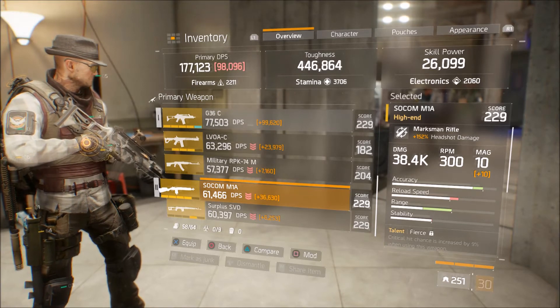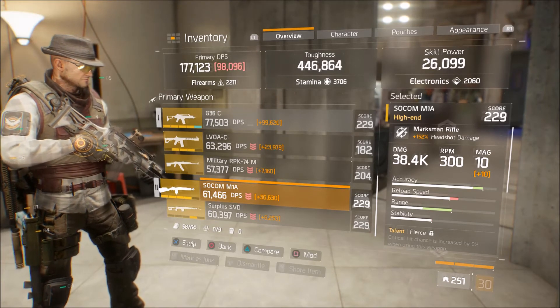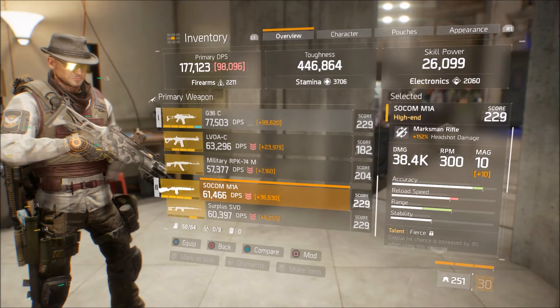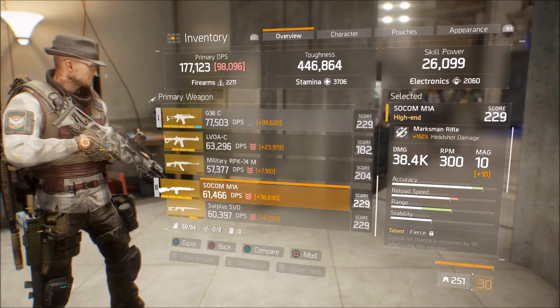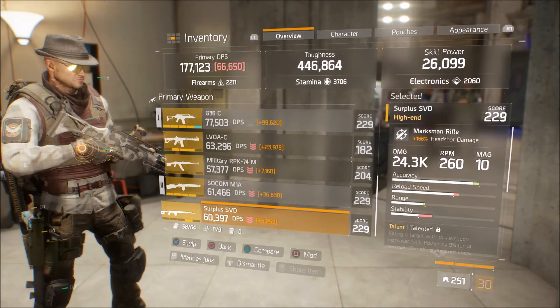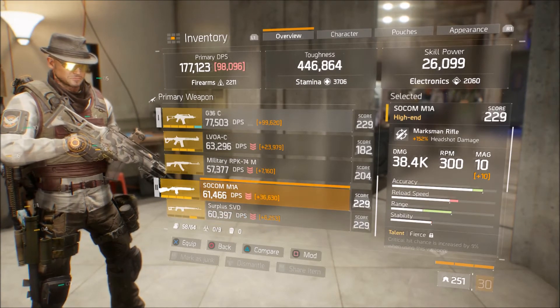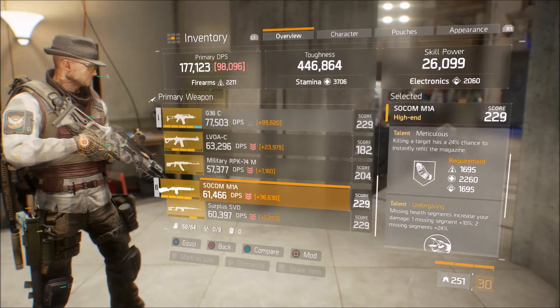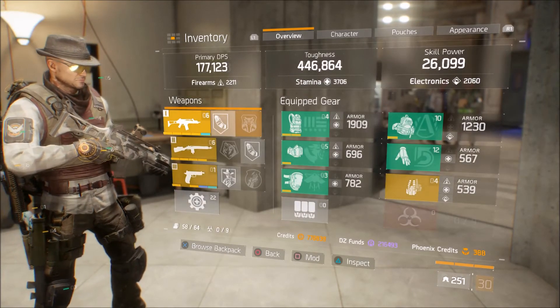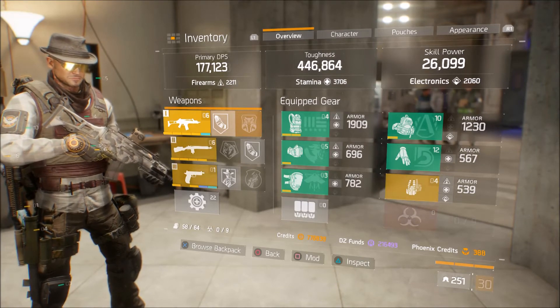For the sniper rifle I'm running an M1A with 38,000 damage and 61,000 DPS, plus 36,000 that I added. It is a drop but at the moment it's the best I can do. I'm happy with it, especially when running Smart Cover which gives me more critical hit chance.